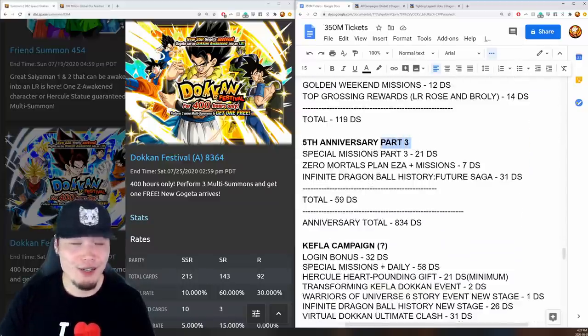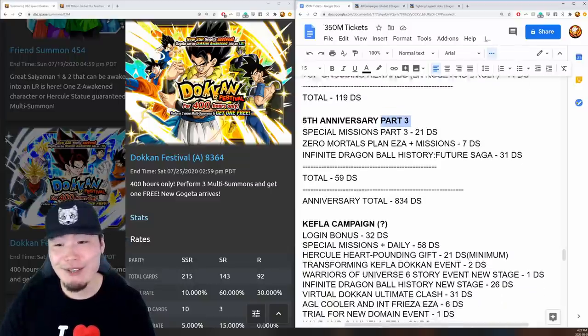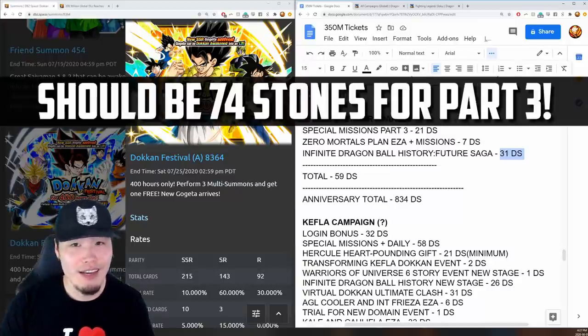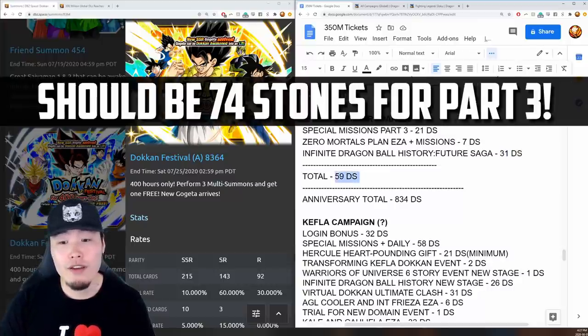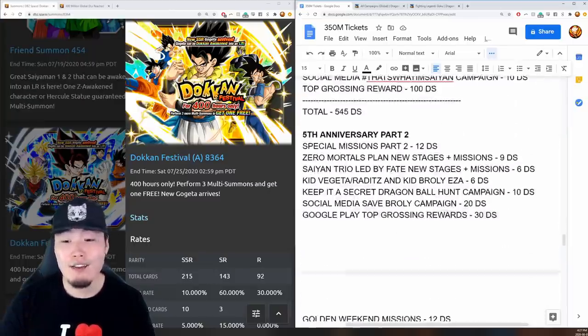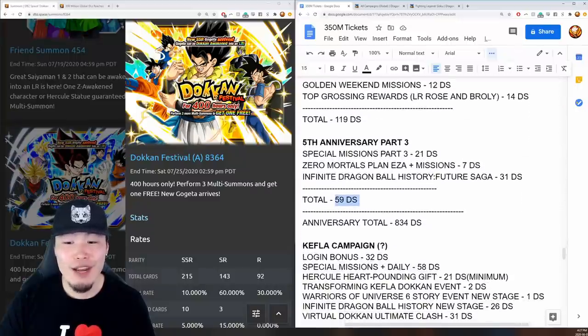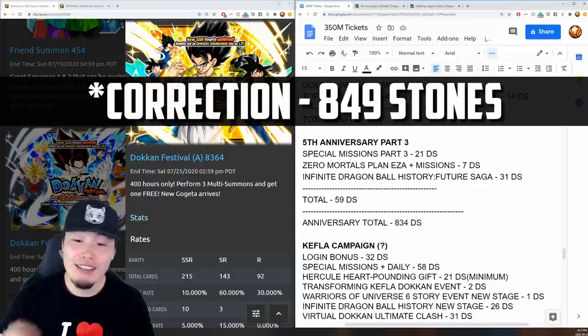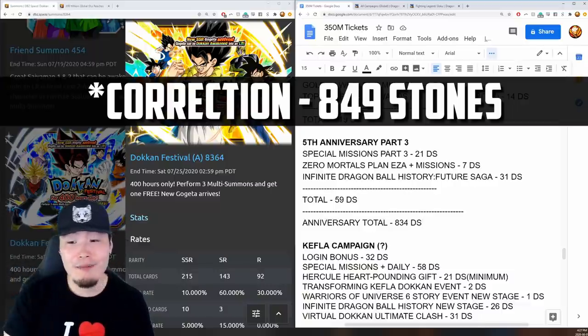For anniversary part 3, which is currently still active at the time of filming: 21 stones for special missions, 7 for the Zero Mortals Plan Extreme Z Awakening plus missions, and 31 for the new Future Saga Infinite Dragon Ball History stage. Total: 59 stones. Adding up the countdown plus parts 1, 2, and 3, the anniversary gave a grand total of 834 dragon stones — pretty solid, and really significant even if not quite as high as the download celebration.